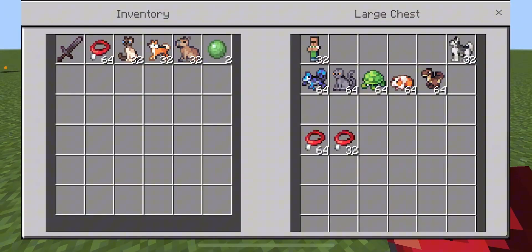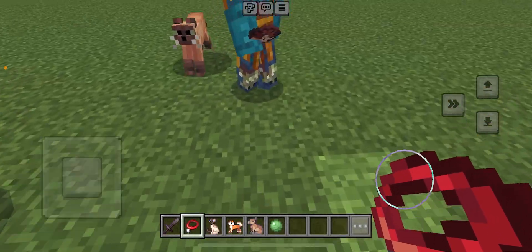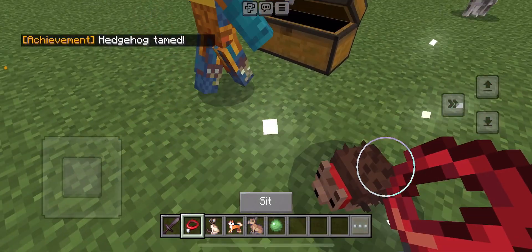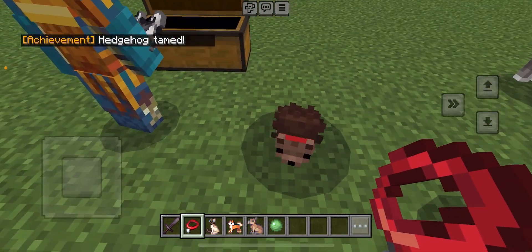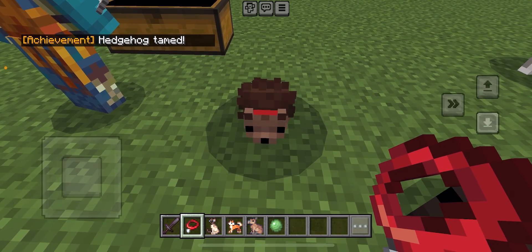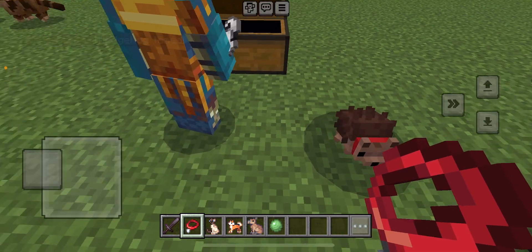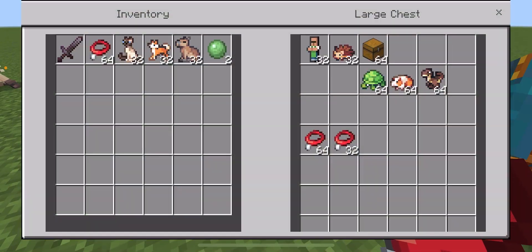The next mob is the Hedgehog. You can tame it just like the other animals and make it sit. By the way, the hedgehog is my favorite! Comment down below what your favorite animal in this mod showcase is — mine is the hedgehog.